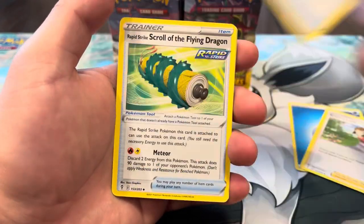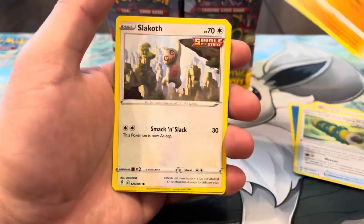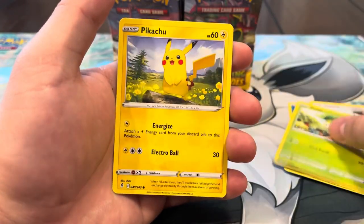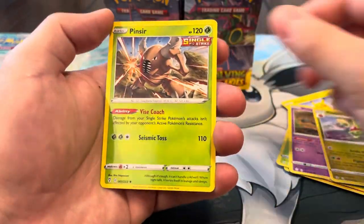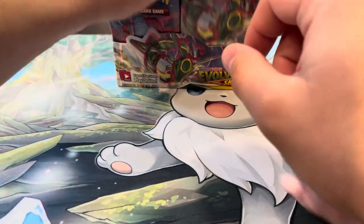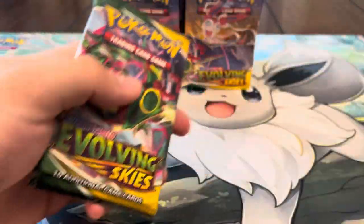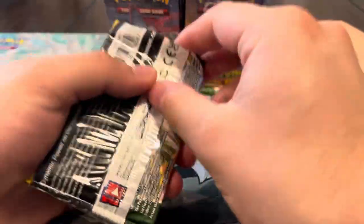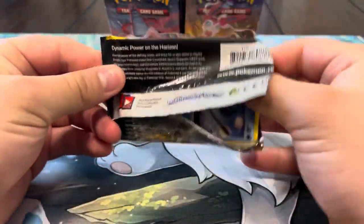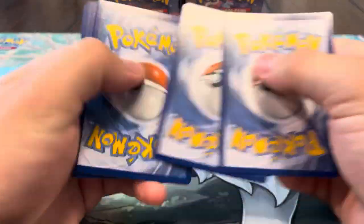We got Aroma Lady, Moon and Sun Badge, Scroll of the Flying Dragon, Hitmonchan, Slowpoke, Petilil, Pikachu, Pumpkaboo, Flabébé reverse — and a regular rare Pinsir. So it looks like you're pulling all the heat now and my side is gonna be slowing down. But three hits — we're not even ten packs in and we already got three hits. Let's go! We've definitely had some pretty bad Evolving Skies boxes before though.